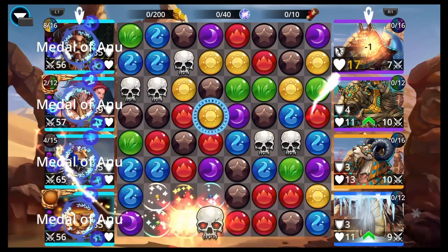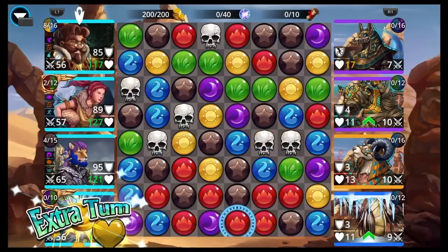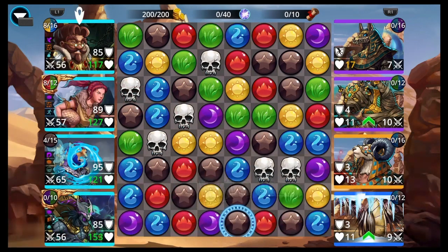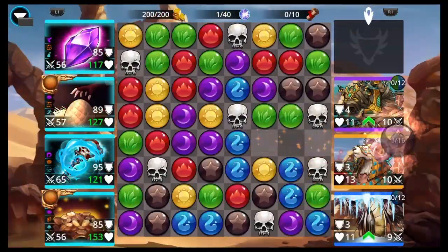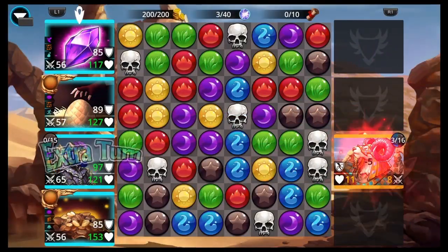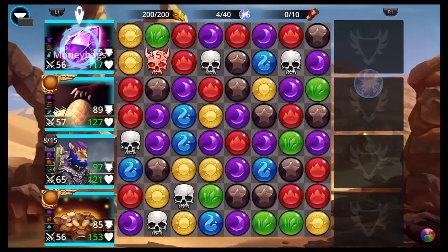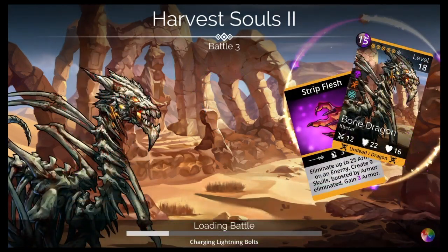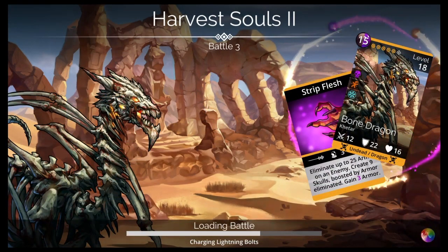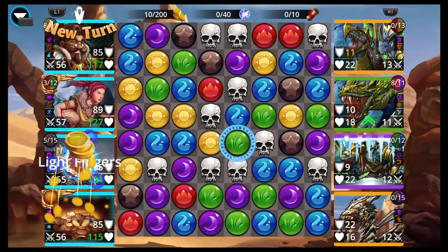Treasures will give bonus jewels for that day's dungeon — for example, a treasure room in the dungeon of fire will give rubies. Stairs can either go up or down: stairs that go up will lower the dungeon's level, while stairs that go down will increase the dungeon's level. Players can choose whether they wish to use the stairs to change their dungeon level or stay on the same level. If the player uses the stairs, the new dungeon level will apply to any unfought battles and treasures that have not yet been encountered.